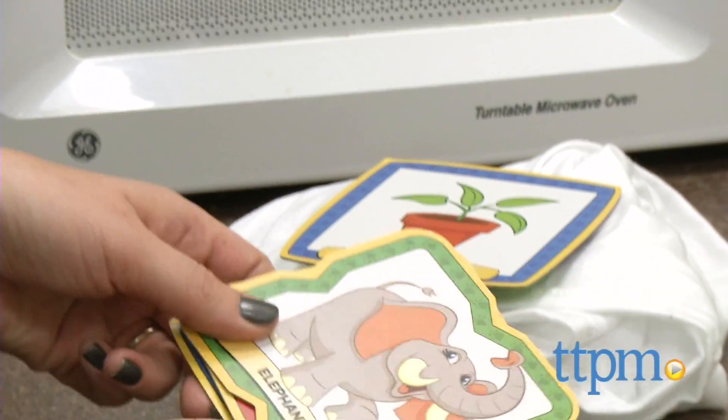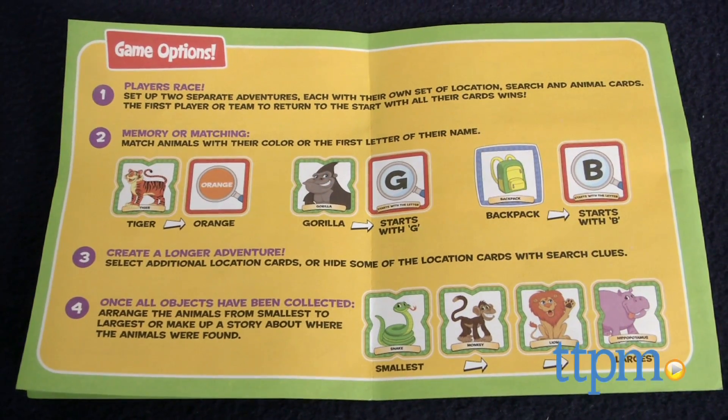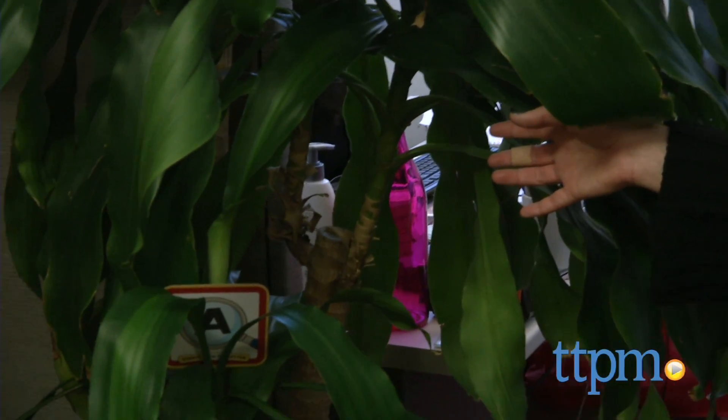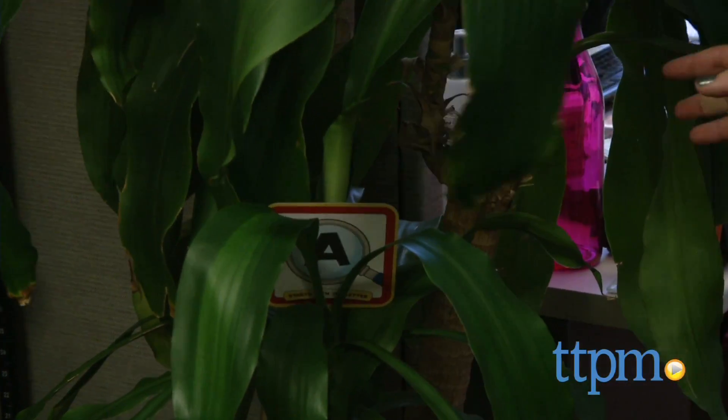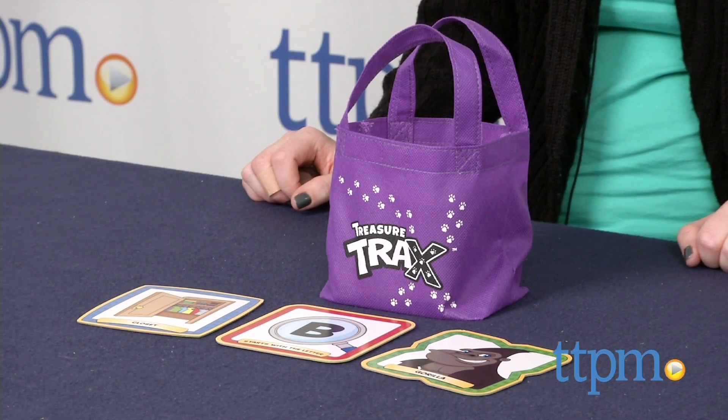The game instructions also include four additional ways to play. This is a very cute game that is easy to set up, customizable, and gets kids active. It's also a nice way to introduce kids to colors, letters, image and word recognition, and following directions.